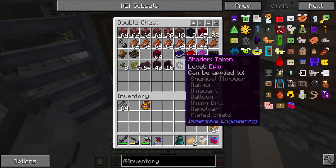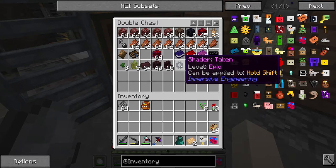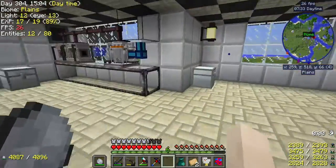Chemical thrower, railgun, minecart, balloon, mining, drilling, revolver — oh, it's Immersive Engineering. That's something I'm avoiding getting into.